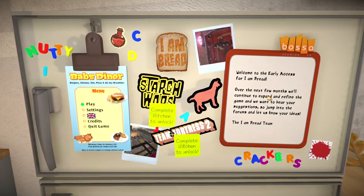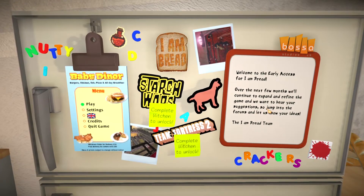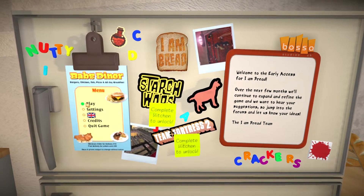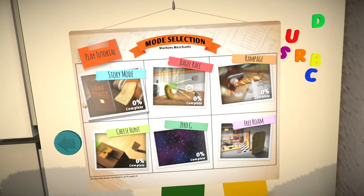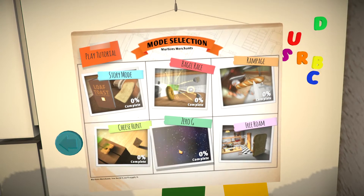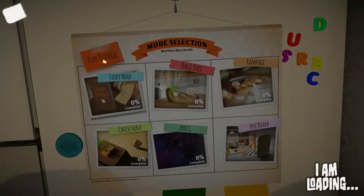Welcome to the early access for I Am Bread. Over the next few months we'll continue to expand and refine the game, and we want to hear your suggestions, so jump into the forum and let us know your ideas. We hit the play button — we have tutorial, story mode, bagel race, rampage, cheese hunt, zero G, and free room. I'll probably do the tutorial first.